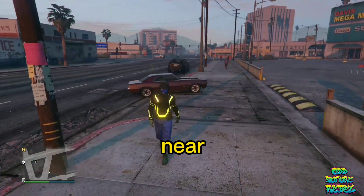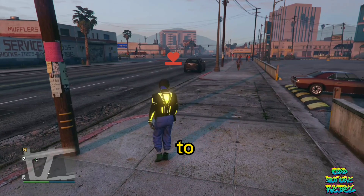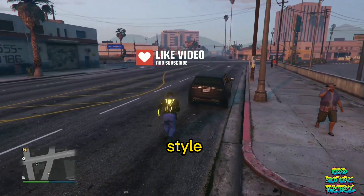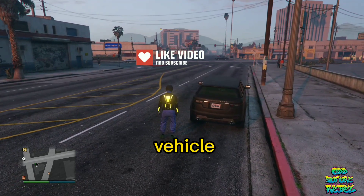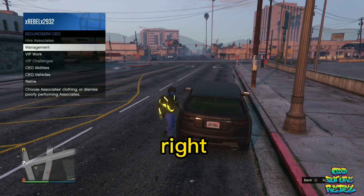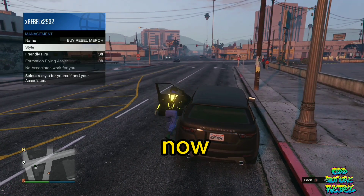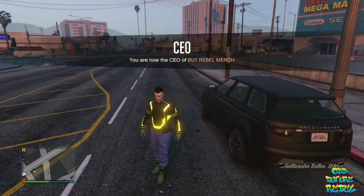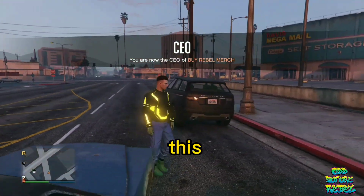Find the nearest street vehicle and stand next to it. Register as a CEO/MC and go over to the Secure Reserve style. Enter the vehicle, and while on the Secure Reserve style, click one to the right and then one to the left. Exit the vehicle and close the Interaction Menu — you should see the gun belt merge onto your saved outfit.